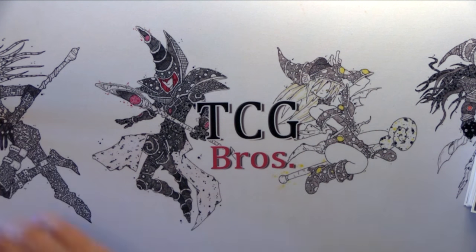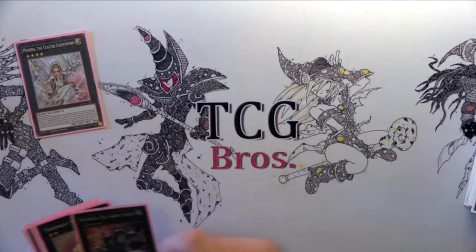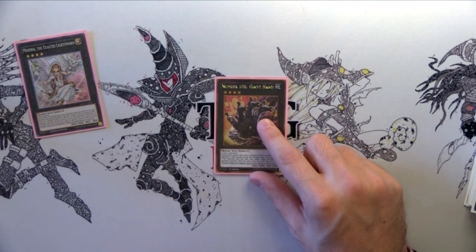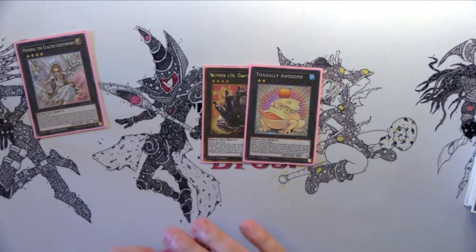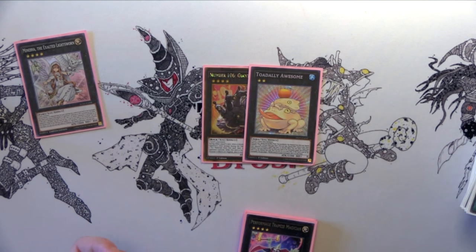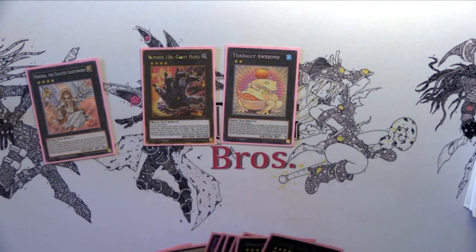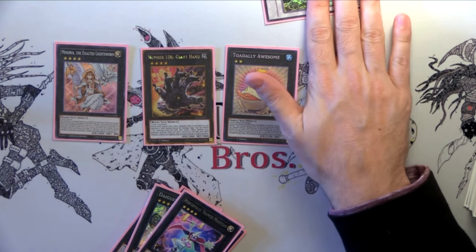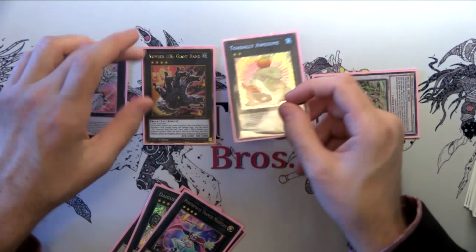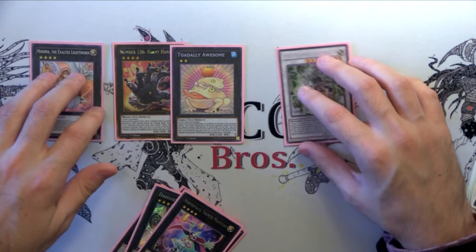Now for the extra deck. I'm playing one Minerva — she's beautiful. This is supposed to be my Bahamut Shark but I can't find it, so this stands in. Then Toad — so if you're playing and you have Instant Fusion, Gigabyte, and Ten Goldfish, you can get to your opening play. Ideally there are times where you can open with this, and if you do, you have a one-card advantage with Omega, another negation, and Minerva — so it's a hard out for a lot of decks. Getting over all three of those, especially if you have Snow in grave, is very difficult.